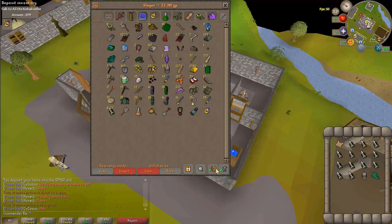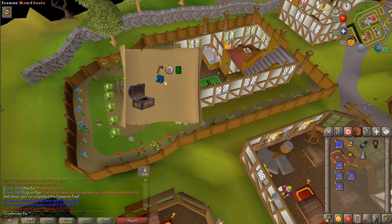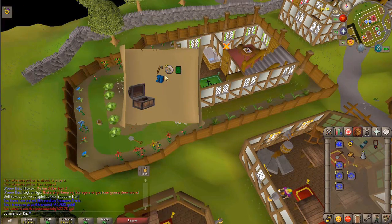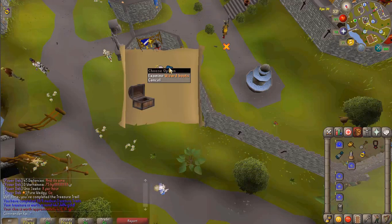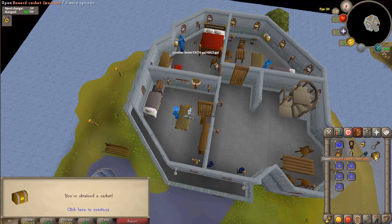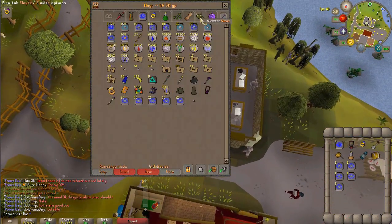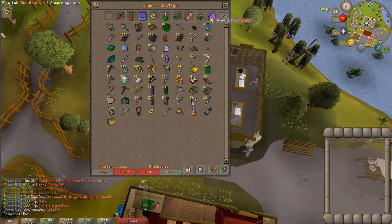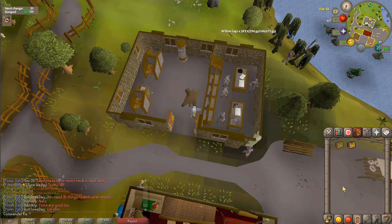Back-to-back medium clues, let's go! Wizard boots — sickness! Let's go! No way — another pair of wizard boots!